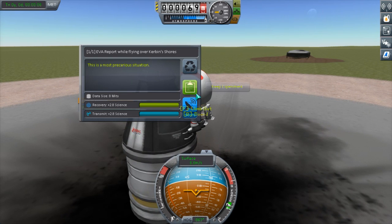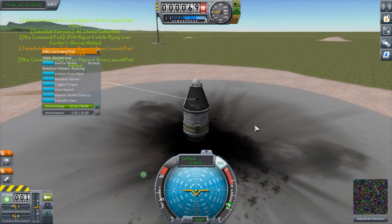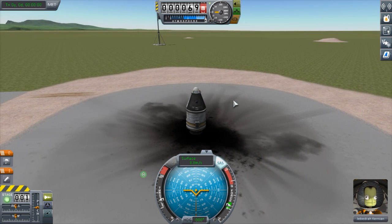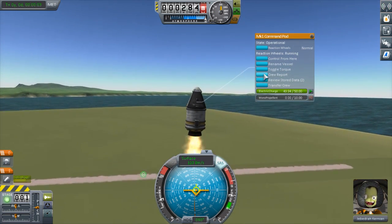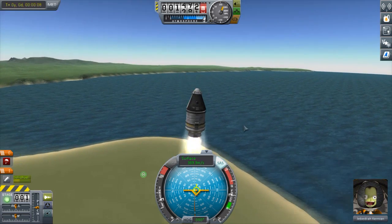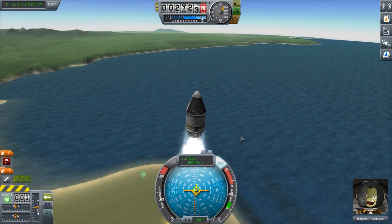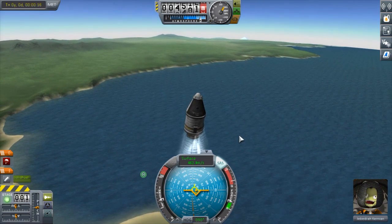Keep that data, and let's take the data board. Then we'll hit SAS. I've set the thrust limiter to 60% throttle, so that should be it. Let's go. Of course, tons of acceleration. Crew report. That's pretty good. Oh wow, we're going through the sound barrier already. Lots of G-forces. Is this safe? Probably not.